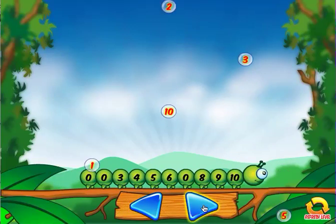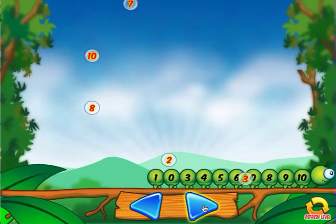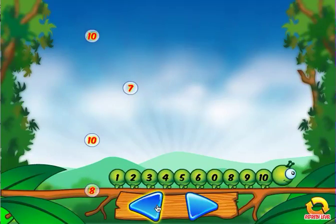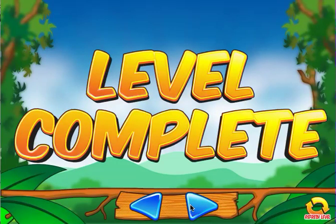So the 1 goes there. Doing pretty well. There's the 2. I'm just going to need the 7 — let's make sure I can position the Mathapillar so the 2 falls right where it's supposed to. Now I just have the 7, and guess what? There it is. I want to make sure I have completed that level.